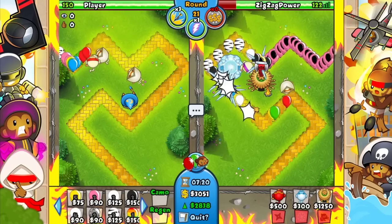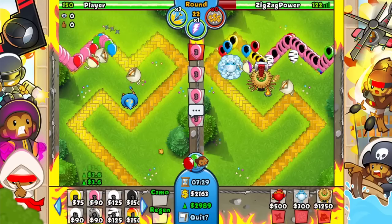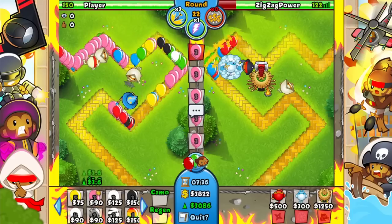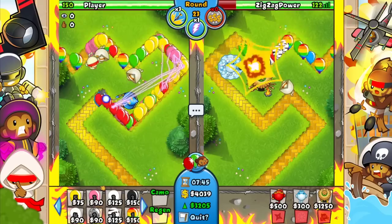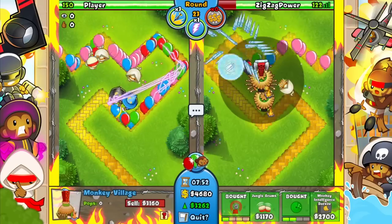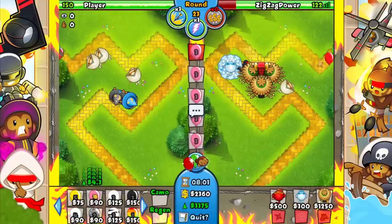Let's get this up here — that's gonna interrupt the flow of everything. I'll probably upgrade that to a flash bomb. The flash bomb will freeze everything — basically works like a permanent ice, so I don't need to get down another ice right now. It'll stun everything, meaning stuff gets to stack together, which makes my ice way more powerful. He's back to ecoing. I kind of want to go for monkey town.